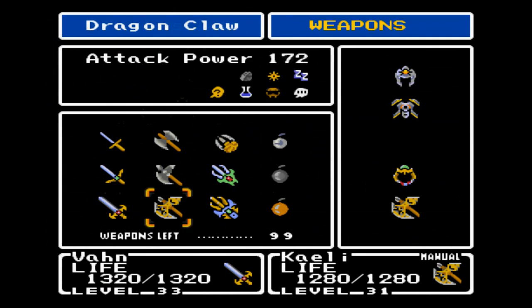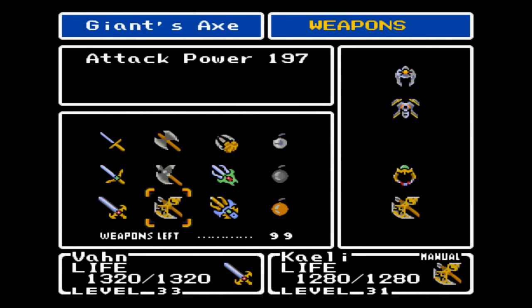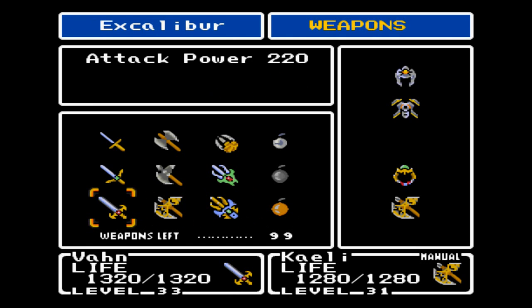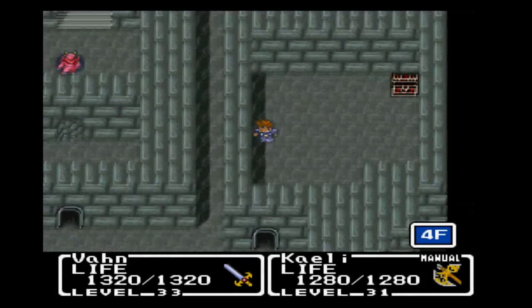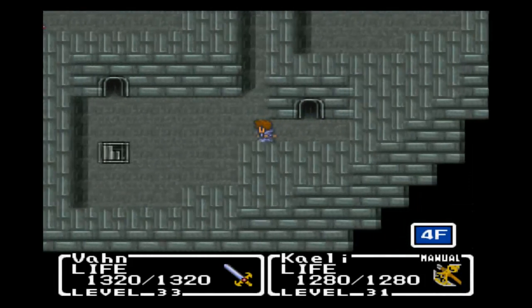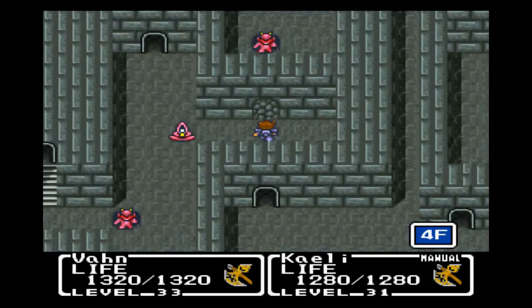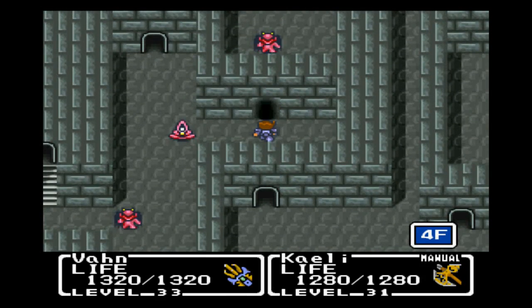Excalibur is the strongest weapon in this entire game, pretty much. As you can see. The Dragon Claw puts a whole ton of status effects on the enemies. But the Excalibur has a lot more attack power than any other weapon in the game, so we're gonna use it. Unless, of course, an enemy is weak against another weapon — then it's gonna do a lot less damage than that weapon the enemy would be weak to.